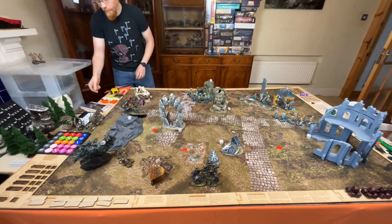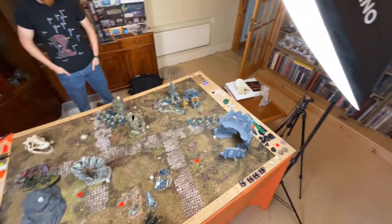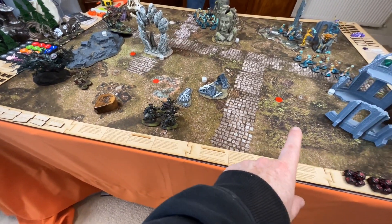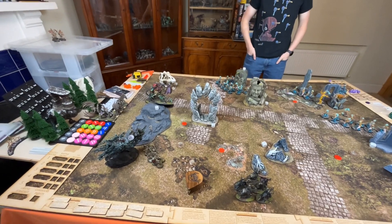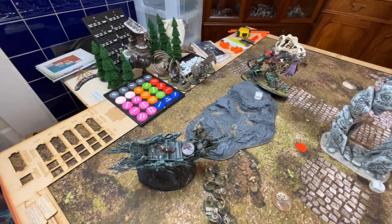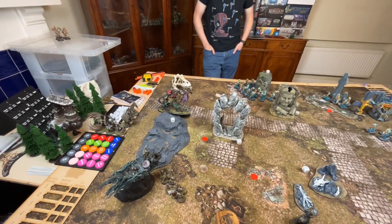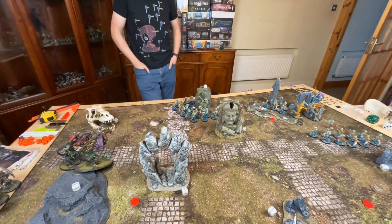Right, we have some deployment — I'll try to show you from above but the janky camera's going wild. What we've done: Black Knights are comfortably able to run to claim this objective. We have 10 skellies, the Vampire Lord, and Cara at the back. Manfred and Neph are here, two units of Vargheists are in the sky, and 30 skellies are in the grave.